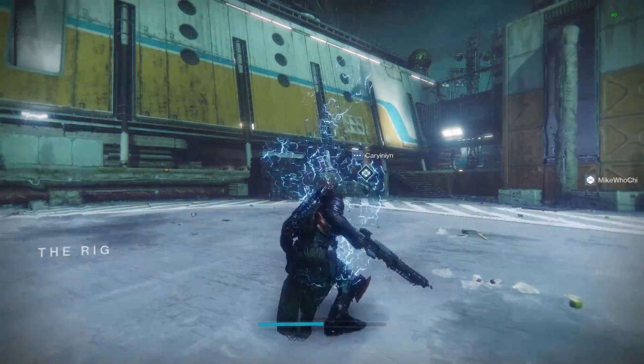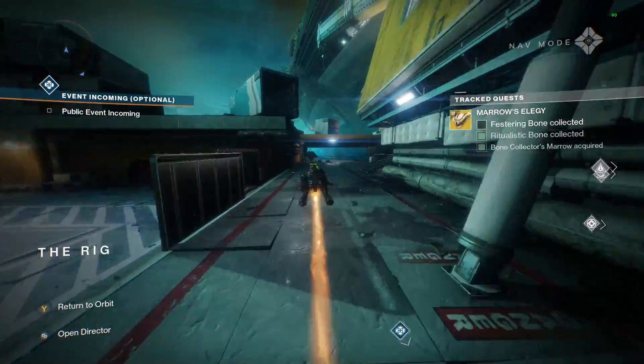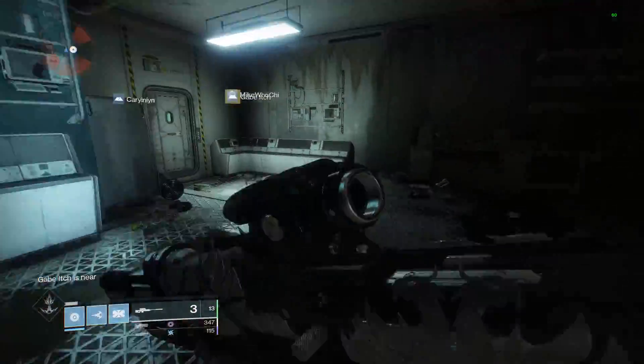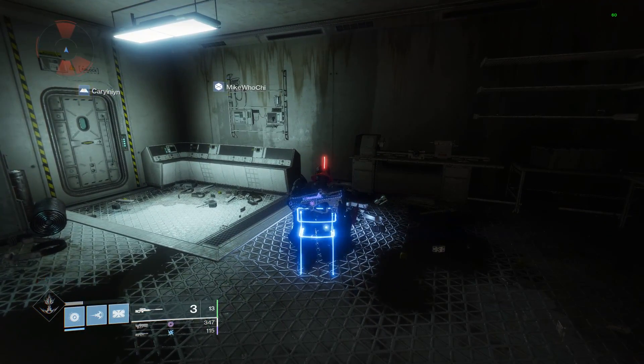On Titan, his spawn location is a little bit tricky to find because it's not out in the open where it's easy to see from a distance. You're going to have to go below deck, as you'll see here in a second. If you follow this exact track, you will find him. Just remember to go below deck after you get off your sparrow.